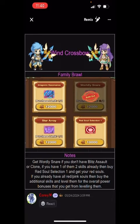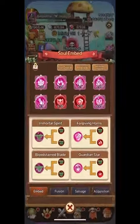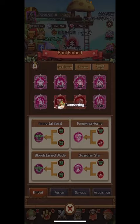This is really cool too — family brawl: what should you be focusing on? Get World Snare if you don't have Blitz Assault or a Clone. If you already have one of those two skills, then buy the red soul selection. Basically it walks you through how you should be focusing in the shops, and the shops are so important.